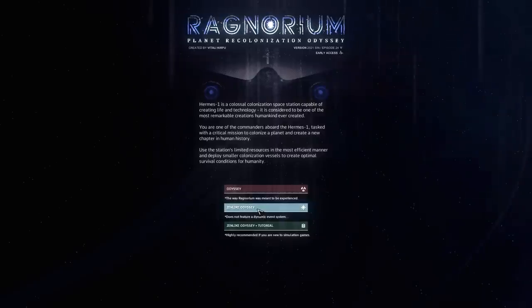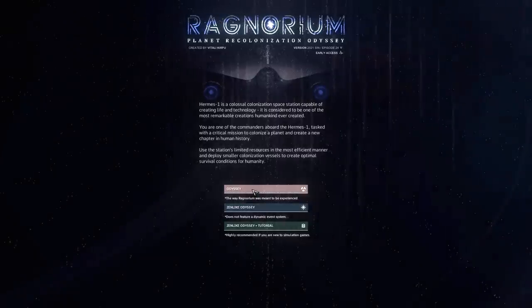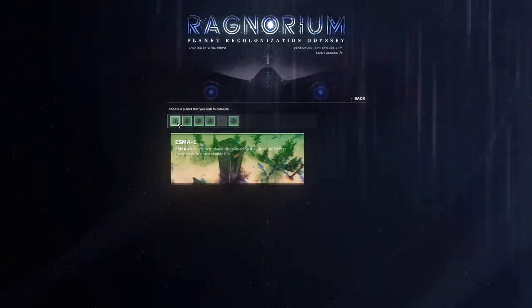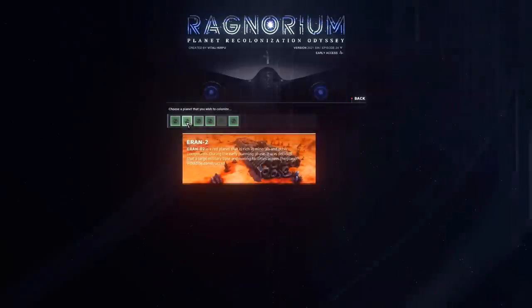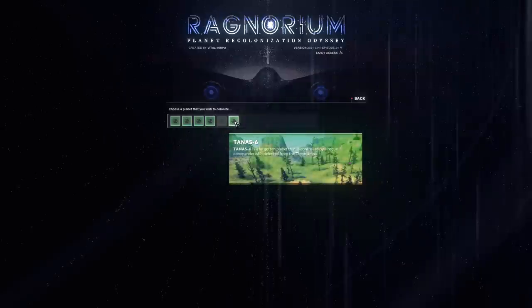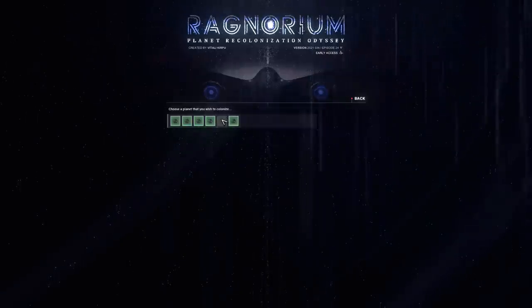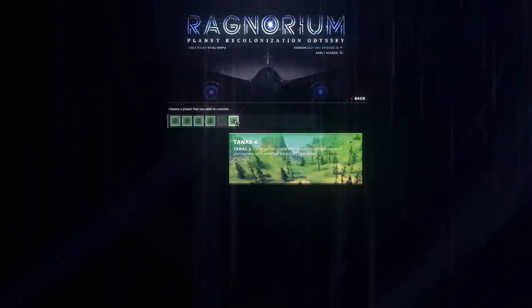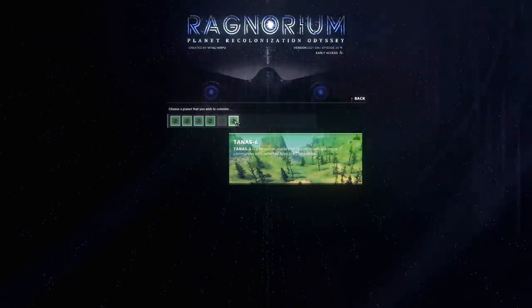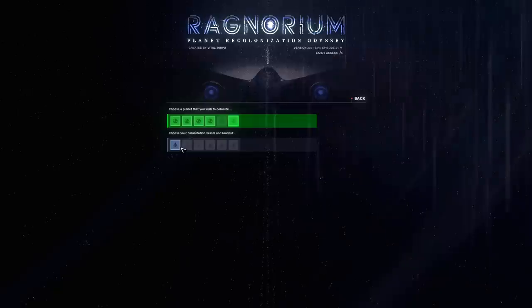Alright, so we've got to pick our difficulty. We're going to go with Odyssey. After that, we have to decide on a planet. There's Esma 1, Iran 2, Saron 3, Aldon 4, and Tanis 6 — and I think that last one isn't in early access just yet. Tanis 6 seems like it's going to be the most friendly, it's got the most greenery, so we're going to go for the greenery.